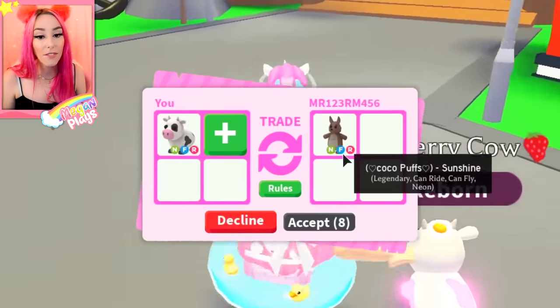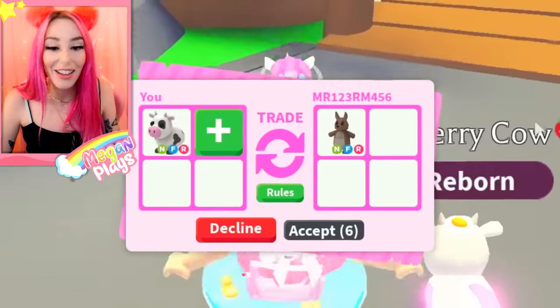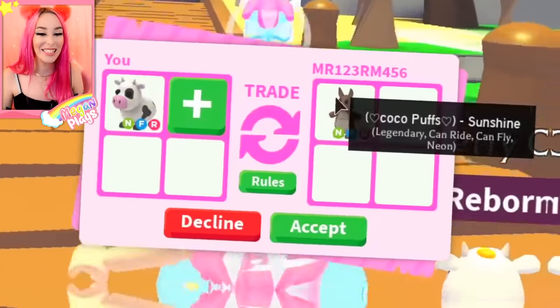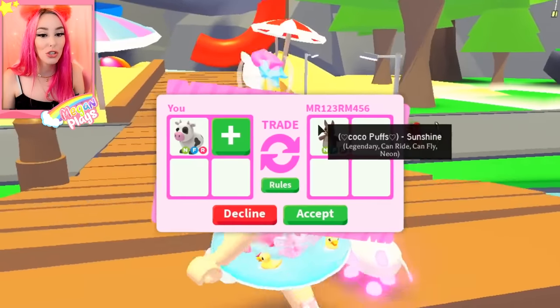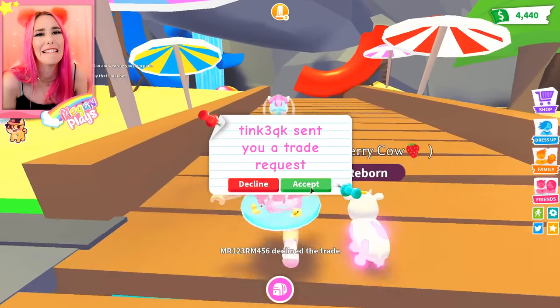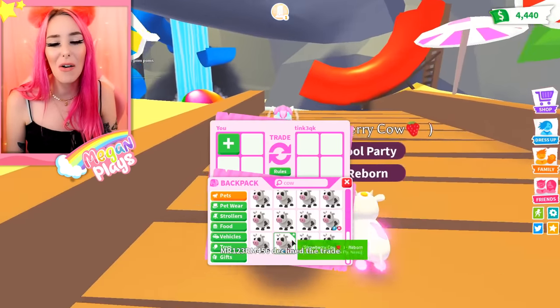A neon flyable rideable kangaroo! Oh my goodness — I want to accept this. It's sunshine level too, so it's almost leveled all the way up. But they declined it. Ugly — no. Okay.